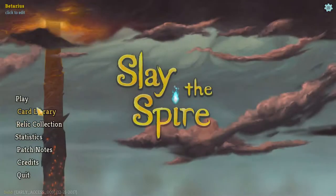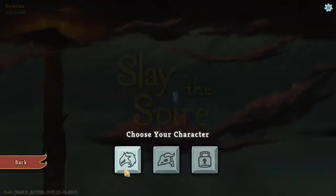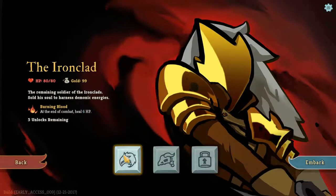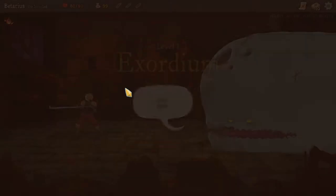Got all kinds of cool stuff — relics and stuff that take effect. We currently got two characters here: the Ironclad and the Silent. I don't really like the Silent very much, I'm more about the Ironclad. So I'm gonna play this character and embark. What I like a lot is Burning Blood — at the end of combat when we beat our enemy, we gain six health. That's really, really good.